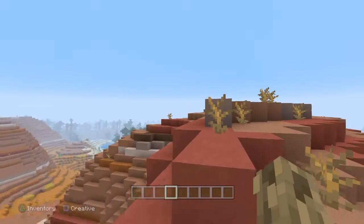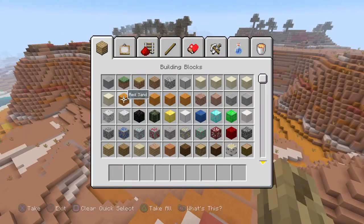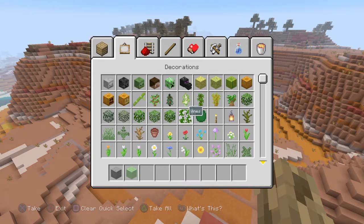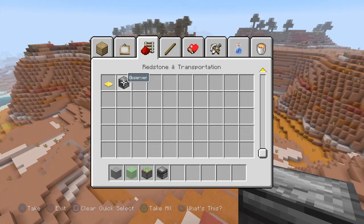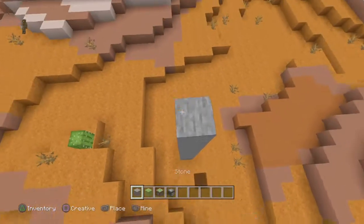What's up guys, today I'm going to do a Minecraft tutorial video. I'm going to show you guys how to build a plane in Minecraft. You're going to need to get the following blocks: stone, slime, sticky pistons, and observers. Then go over to any spot and build up a bit.